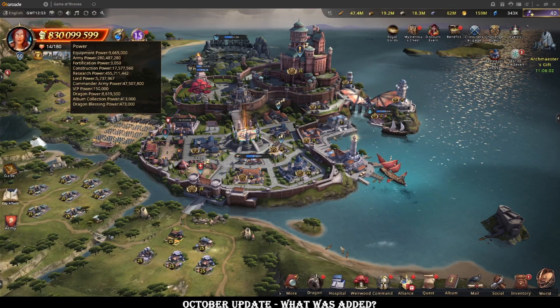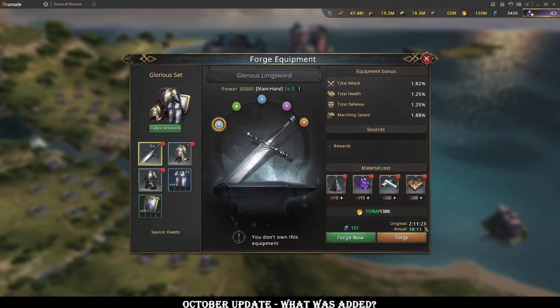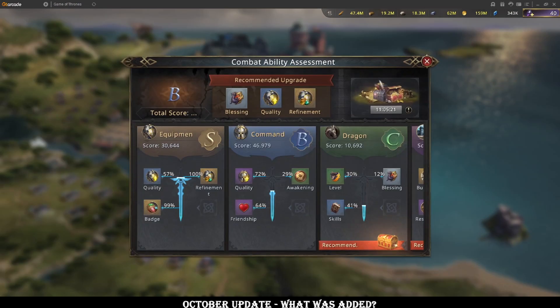After that we have the combat ability assessment page. This is a bit weird in my opinion — my account's ranked as a B, which is surprising if it goes up into the S tiers. I don't know if it goes to like SS, like troop appearances do too. I am wondering what an A account is if mine's a B. It ranks my gear as 57% in terms of quality, but I have all gold kingsguard for example. I guess you probably need glorious up in the high levels to really rank high on that.